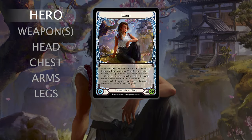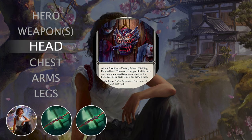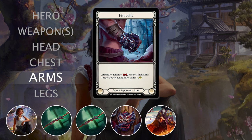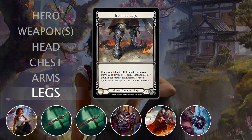In this game I'm going to play Uzuri, a new assassin hero from the Outsider set, and we will start with my equipment. In the weapon slot I have two Spider's Bites, in the head slot I have Mask of Shifting Perspectives, in the chest slot I have Quelling Rope, in the arm slot I have Fisticuffs, and in the leg slot I have Iron Hide Legs.